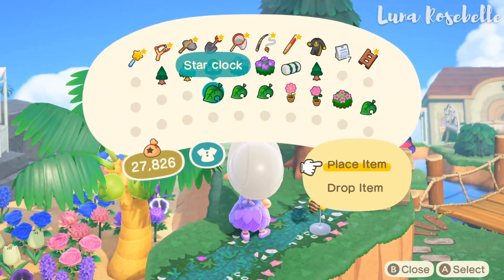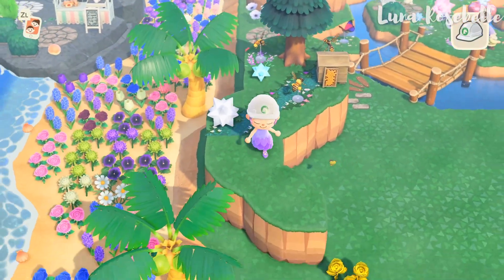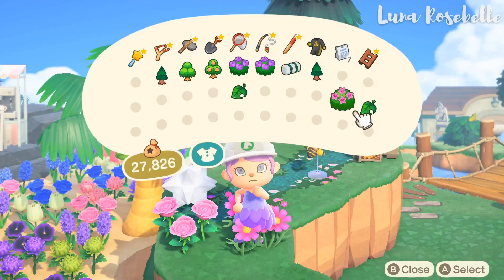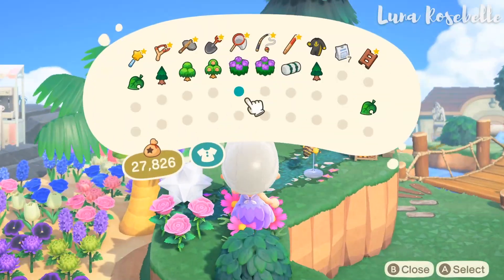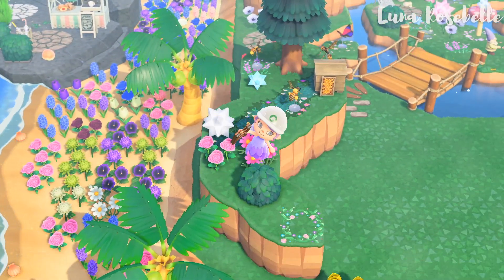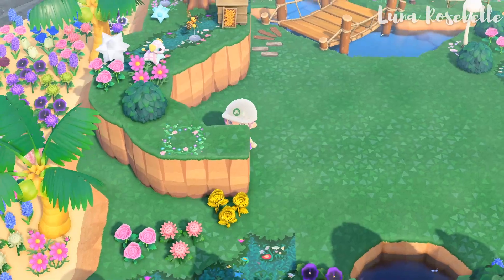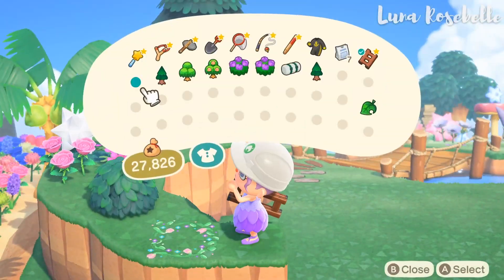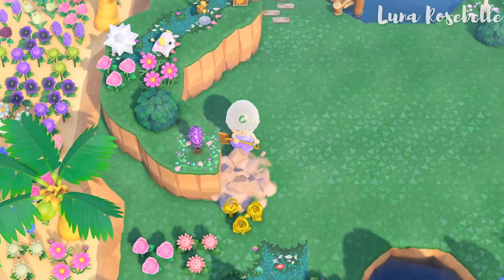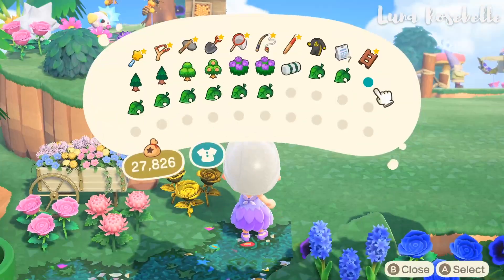To incorporate the fairy core theme, I added this star clock and nova light to bring some light to this area. Then I added some pink flowers to kind of hide the unfinished path. I added the bush to add more greenery and then the mom's plushie because it's pink and adorable just like Maple. I added the fairy circle design so that I can add this purple hyacinth lamp — I had to create a cliff to place it and then destroy the cliff, all because Nintendo has all these limitations. I added the garden wagon to the empty spot — I love this color because it matches so well with this area.